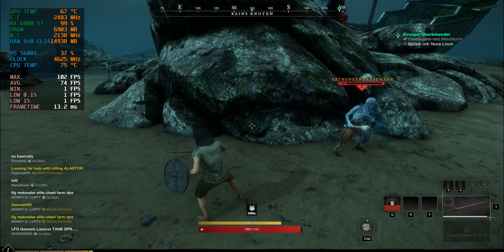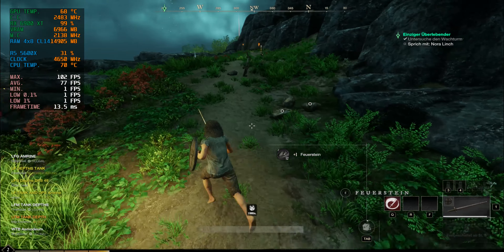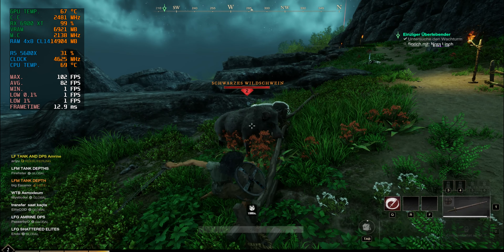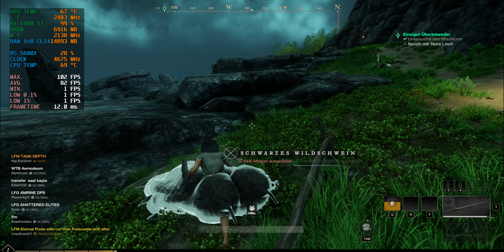So far so good — now we're dropping to the 60s, even the 50s. This game is really strange. Performance goes back up when we return to a different area — I think that area was just more demanding because now we're getting 70. This is what we're getting on the RX 6900 XT. Now we're back to 80s.